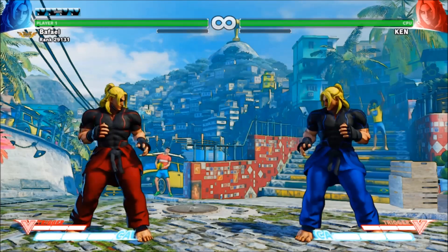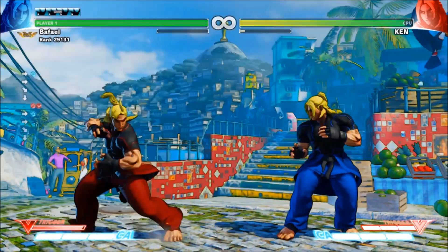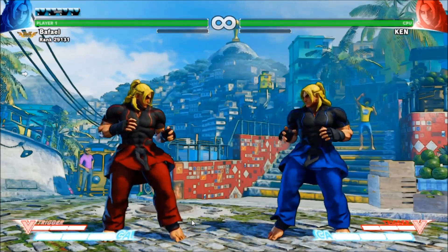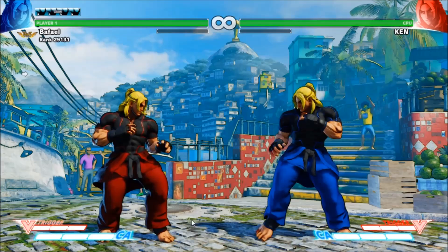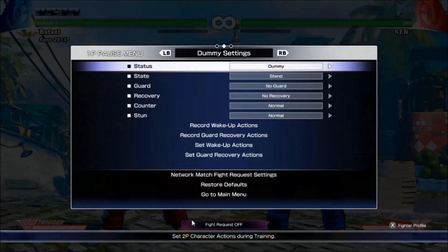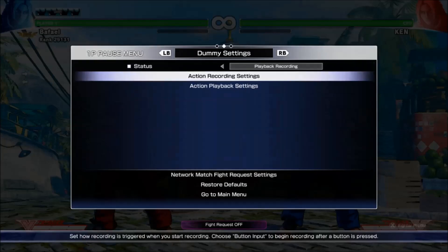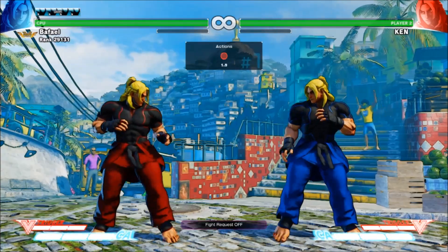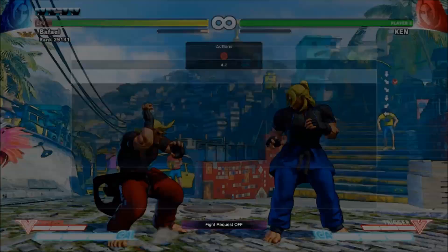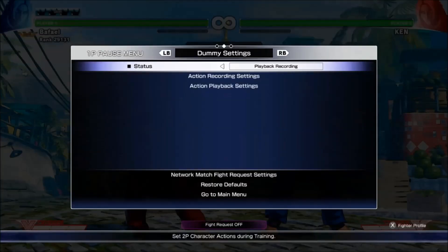I need to go into a lot of detail to explain the full effects of each V-trigger. I'm now going to record the dummy to attack me. To do so, I open the menu then switch to the dummy settings tab, then shuffle the status to playback recording. In action recording settings, I'm going to record my opponent to do a crouching hard kick, and then go to action playback and turn it on. One of the most instrumental mechanics in Street Fighter, especially for a new player, is blocking.